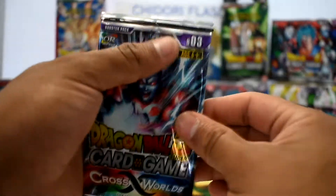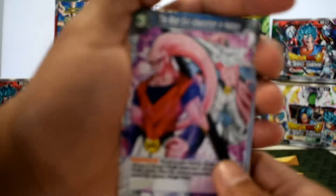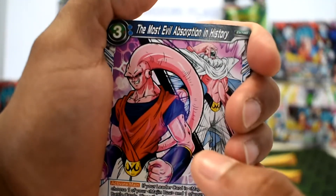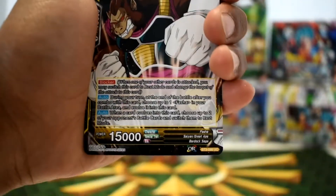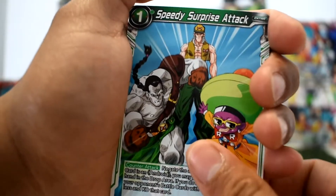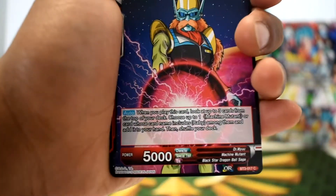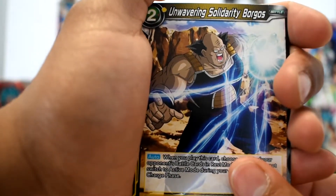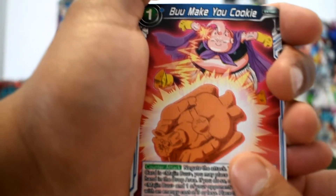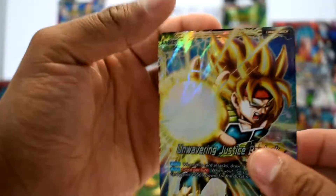Next one, Mira on the front cover. They usually give me the best luck. We have the Most Evil Absorption in History, Great Ape Fascia, Bodyguard Legic, Hercule, Speedy Surprise Attack Vegeta, Android 15, Just Saying Hi, Rebirth of Justice, Dr. Mu, Solidarity Borges, Boo Make You Cookie. For our foil we get a rare leader card Bardock. Not too bad.